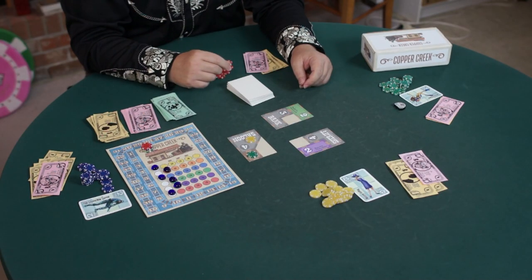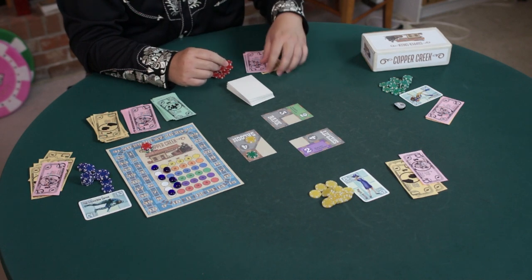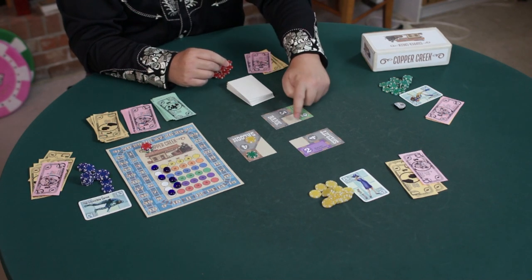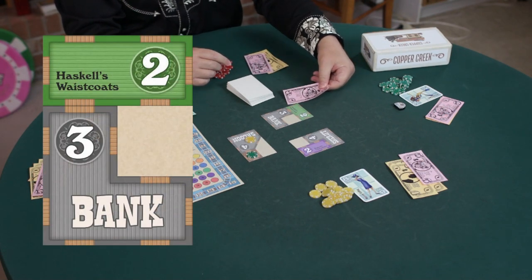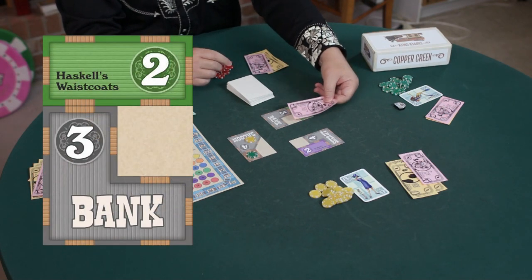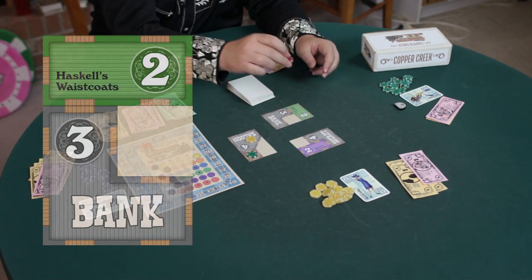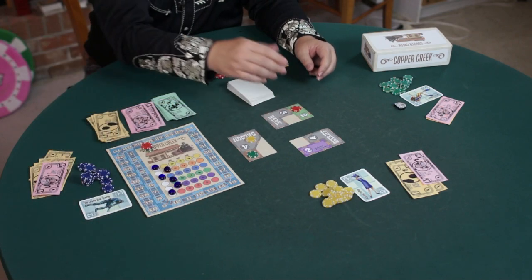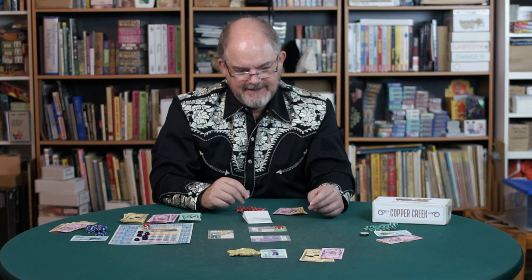The Invincible Sarno doesn't really see anything he wants to buy right now. I'm going to go ahead and buy Haskell's Weskits — that's a $5 investment. One, two, three, four, five open doors bringing in money. So it pays five — we'll see what's changed by the time we draw a green card. Right now it has an income of five, so it cost me five to buy it.